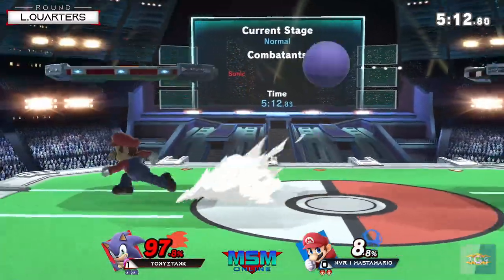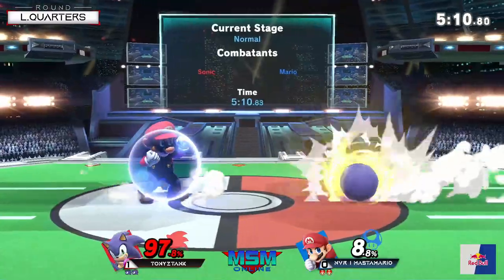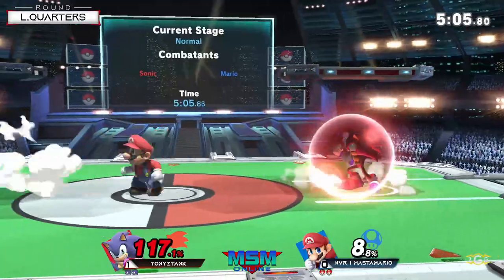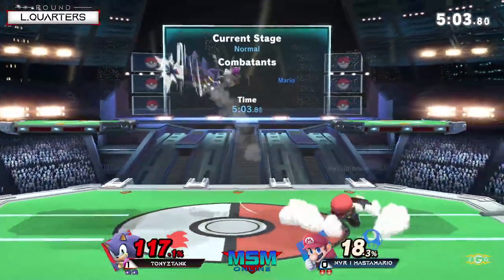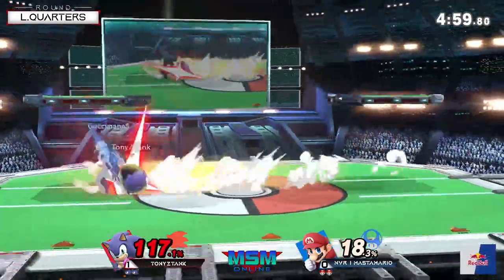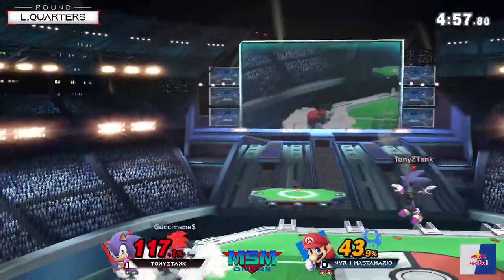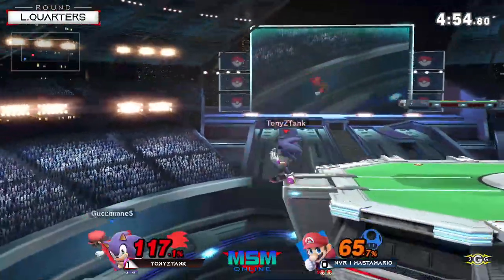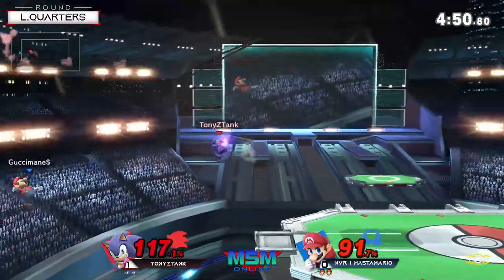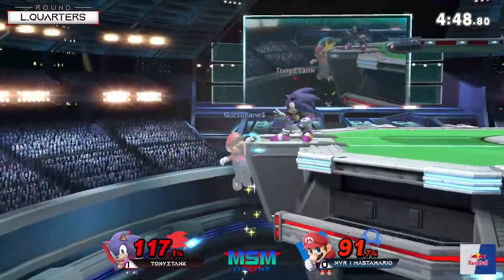Master Mario is starting to get some pretty good handle on how he should deal with the spin dash. I like that — late hit of the nair beat him out of the spin dash and then getting the down smash tech chase. Just resetting with the spin dash combos over and over. Attacking the back is exactly what was needed at this point.